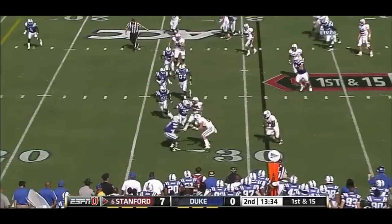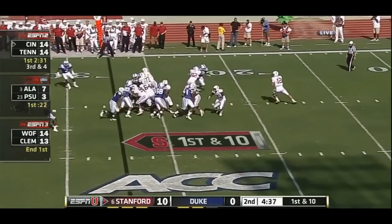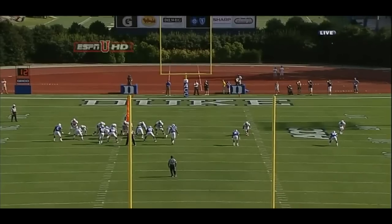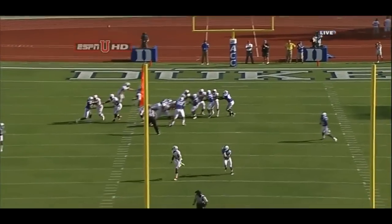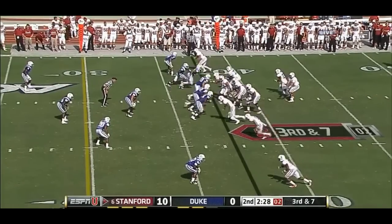Luck to Owusu — nice move and dives. Time of possession: Duke is beating Stanford in time of possession, but we're not getting any points on the board. Deep down the middle of the field, looking for Owusu. Andrew Luck changed the play at the line of scrimmage, saw what he liked — had Owusu wide open downfield — but again a free rusher comes right up the middle. Sam Schwartstein, the center, off of his wristband.